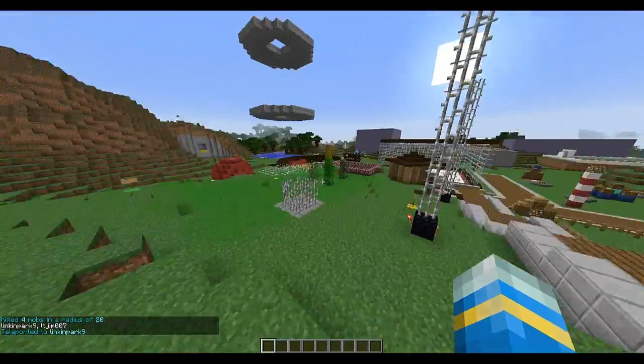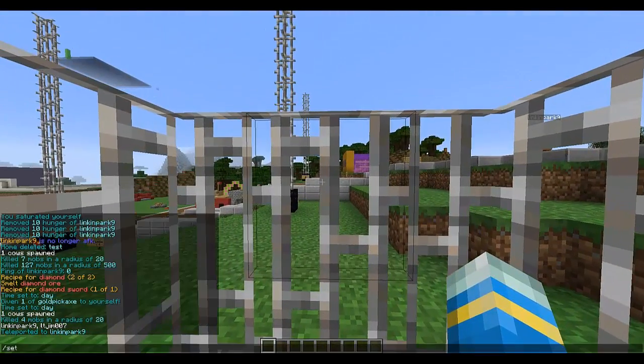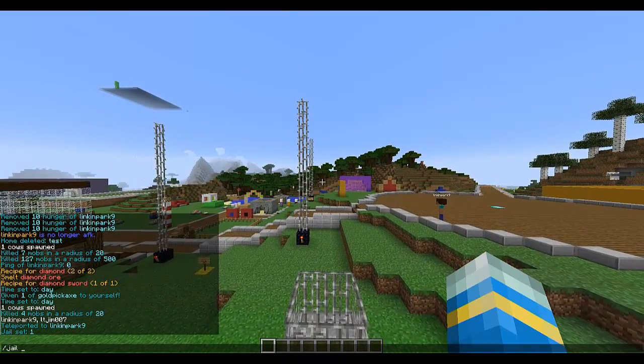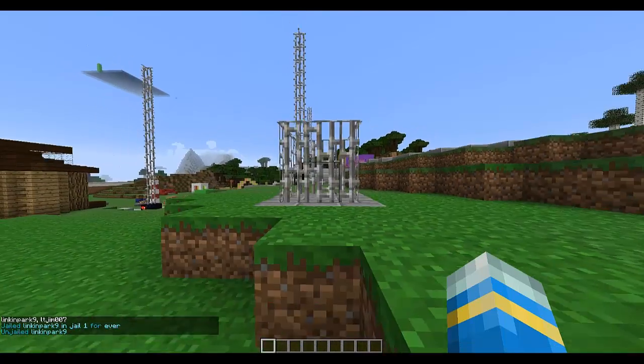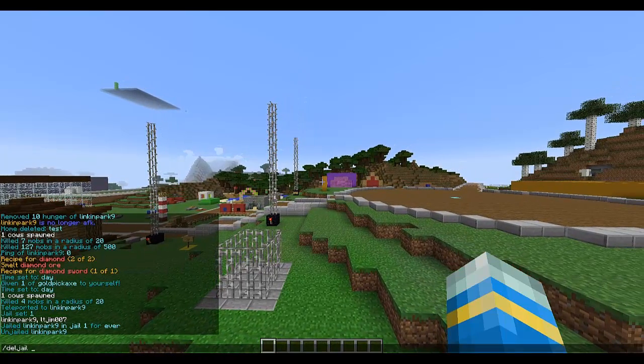You can make jails by doing set jail 1 and then doing jail with a player name — jail forever! You can un-jail them because jailing forever is a bit cruel, and you can delete jails by doing del jail 1.